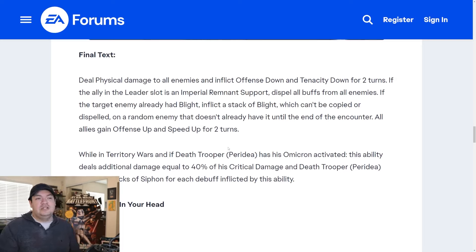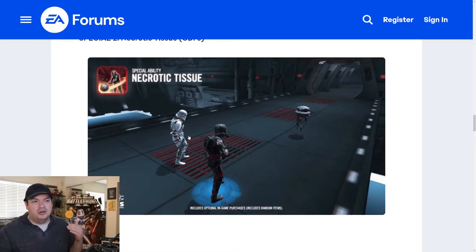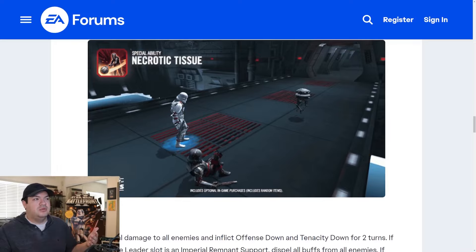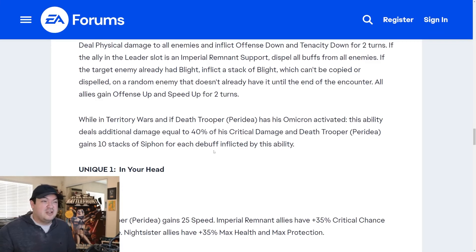Death Trooper gains 10 stacks of siphon for each debuff inflicted by this ability. So we're already going to be inflicting five offense down, five tenacity down, and one stack of blight — that's 110 stacks of siphon if I did my math correctly. That's nuts because this grenade is essentially going to be taking away almost all of your opponent's crit damage. And the next time this ability comes off cooldown — it's on a cooldown of three, which is not a long cooldown — 40% of his crit damage means this grenade is just going to do so much damage.